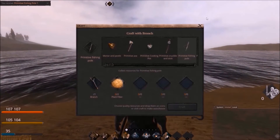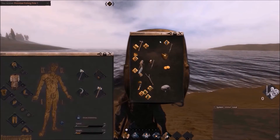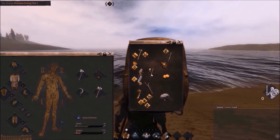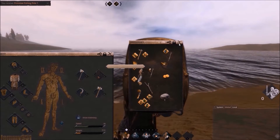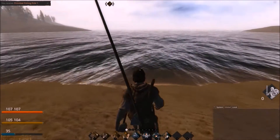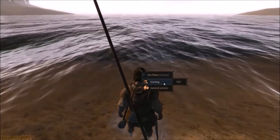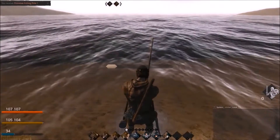You then go into your inventory and drag the fishing rod across to one of the top two slots — where I've got my sling and my axe — and equip it there. Once you've done that, walk up to the water. This can be the sea or the big lakes within the map, and you right-click, go to Hunting, and then Fish.